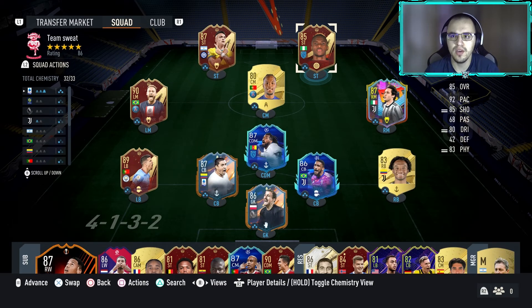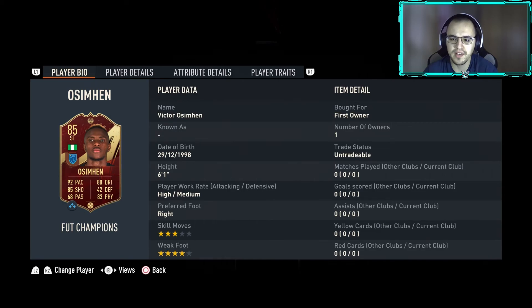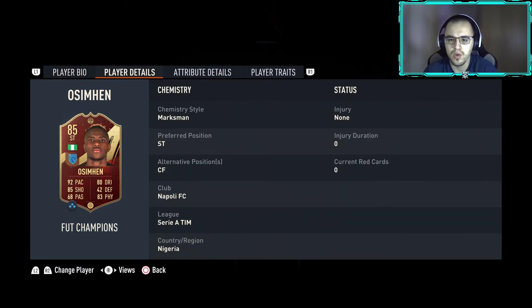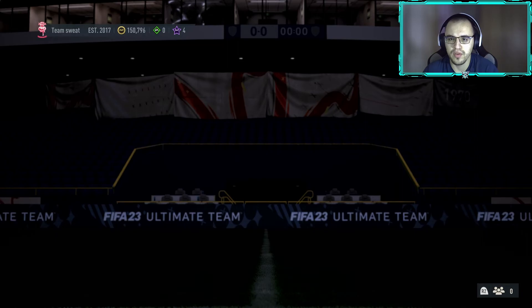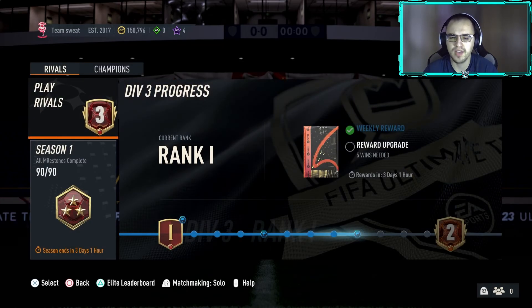Hello guys, welcome to the World of Glory. Today we're going to be combining two things in this video: grinding Division Rivals to try to achieve promotion to Division 2, and doing a player review for Ocean Man, the player that has been killing it in real life. We got him in red, which I was quite excited about since I didn't really know he was in the team of the week. We've applied a Marksman, which makes him lengthy and gives him quite the stats — 99 finishing, a big boost to his reactions, dribbling, ball control, and physical stats. We're going to test him out in Division 3 and hopefully get to Division 2.